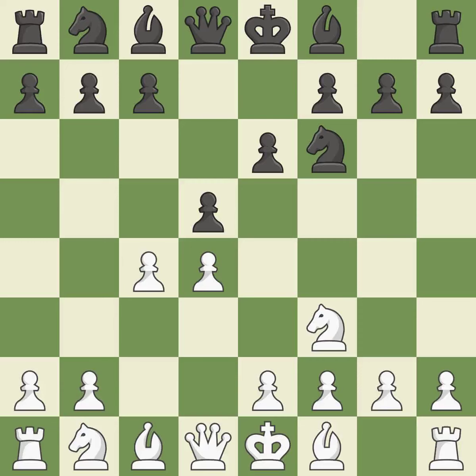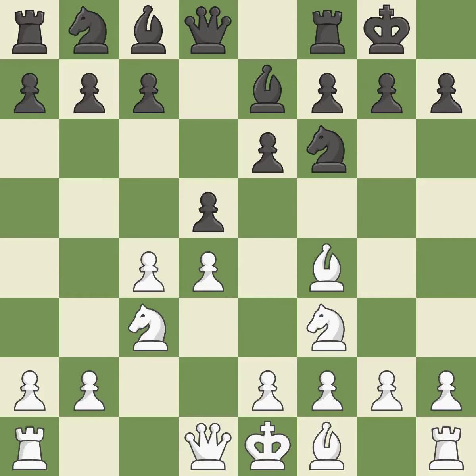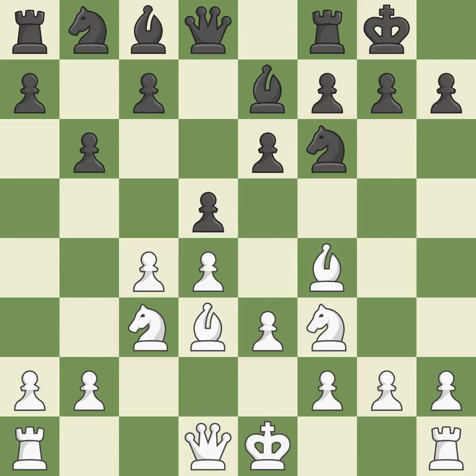As it occupies space in the centre, attacks the C4 pawn, and aids in maintaining control of the E4 square. This develops a knight from its starting square, activating it. B7 develops the bishop, supports the knight on F6, and prepares castling. BF4 develops the bishop toward the centre and controls the E5 square. Castling gets the king out of the centre and activates the rook. E3 allows the light-squared bishop to develop and supports the D4 pawn. By doing this, a bishop moves out of its beginning square and into the action.